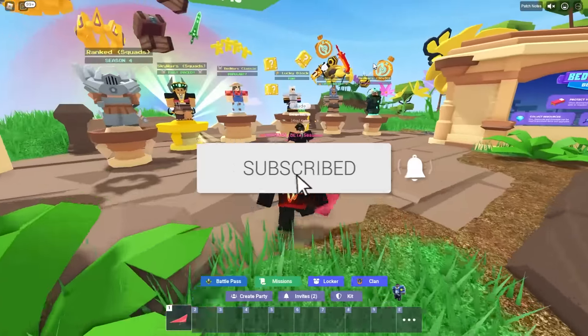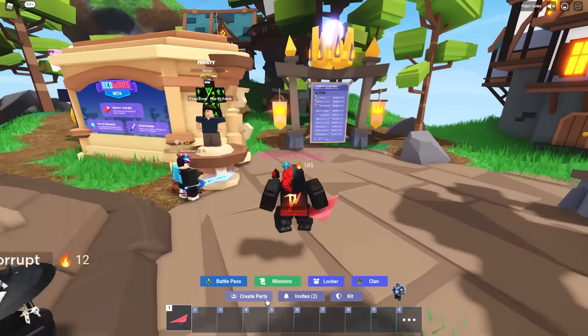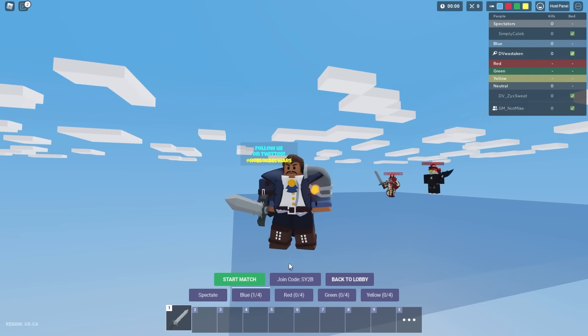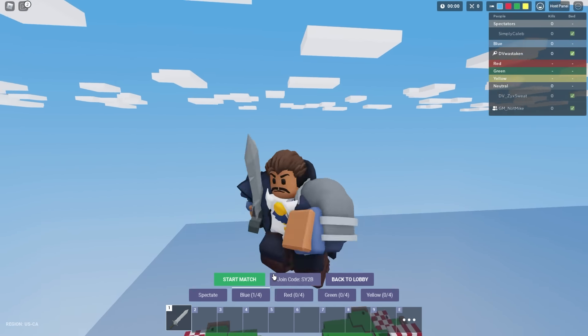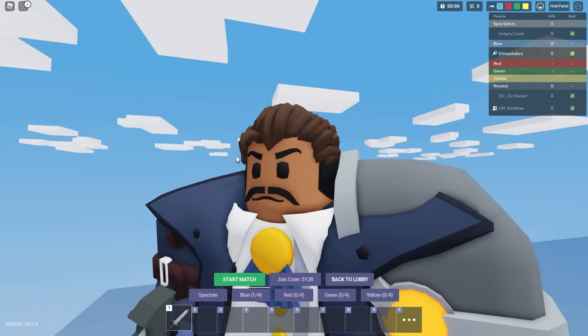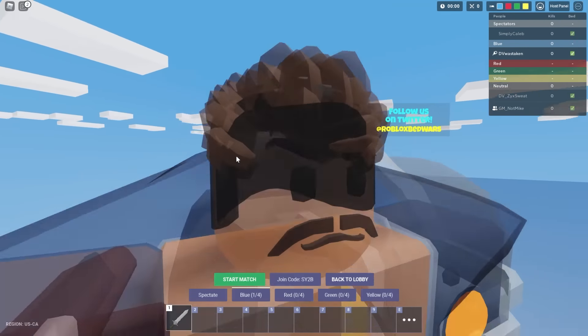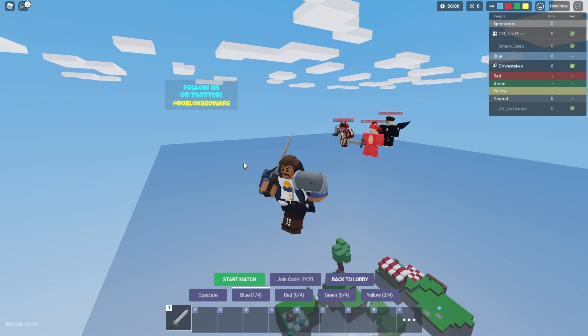Before I begin, be sure to hit that like button and subscribe if you haven't already. First up, I'm going to set up a custom and show you this kit. This is what the kit looks like — he's pretty cool looking, looks just like the giant statue version of him. He's got this little superhero stylish hair right there, it's like it's practically going to stab his eye if he's not careful.